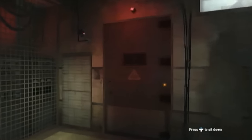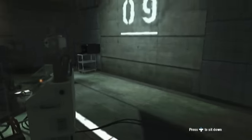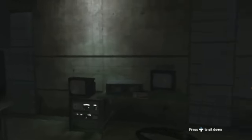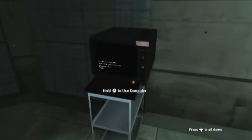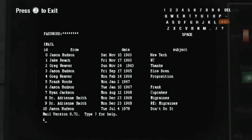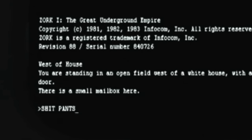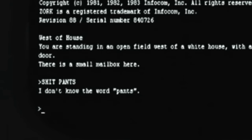Now we can walk around and — oh god — is this how we're gonna be controlling this? Okay, that's fine. Let's just head over to the computer. Here we can do random things like reading your email, I guess. And you can play Zork, which happens to be an exciting typing adventure.